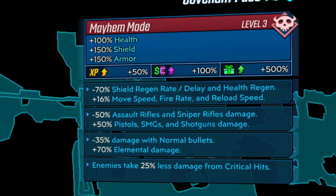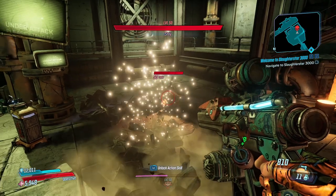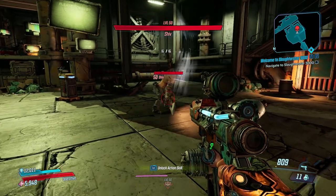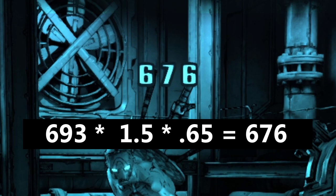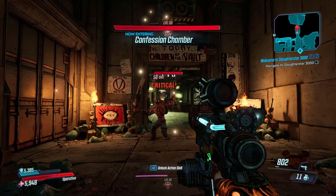Next set: negative 50% assault rifle damage and sniper rifle damage, and then 50% bonus pistol, SMG, and shotgun damage. Then on top of that, 35% less normal damage, and 70% (which is actually 50%) elemental damage. And crits will deal 25% less damage. First, we'll start with the Splainer — one body shot and one crit. The body shot does 676 damage, which we get by taking 693 and multiplying it by 1.5 for the bonus pistol damage, then by 0.65 for the 35% less normal damage. Then the crit deals 1115 damage.